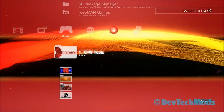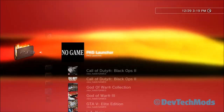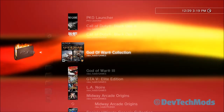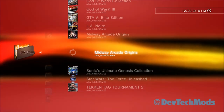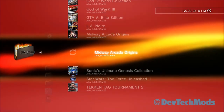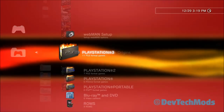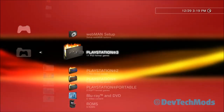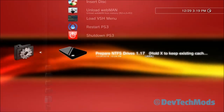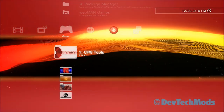Back at the XMB. If you go to webman games now, there's no change yet — it's still looking for the game on hdd0 and can't find it because we deleted it. So we go back into webman setup, scroll down to prep NTFS, press X, and let it do its thing.